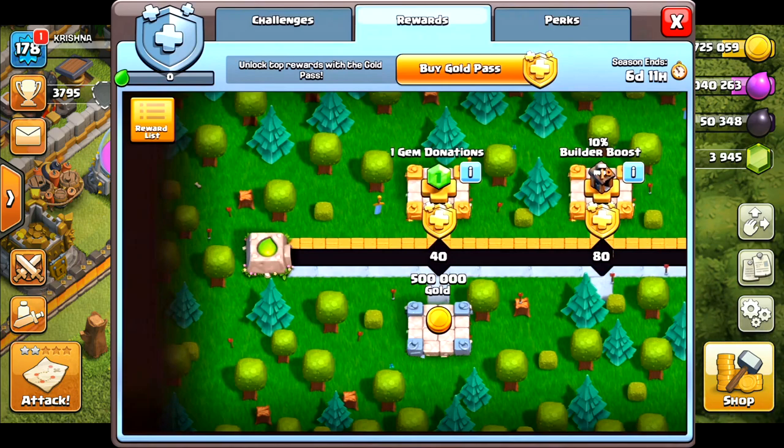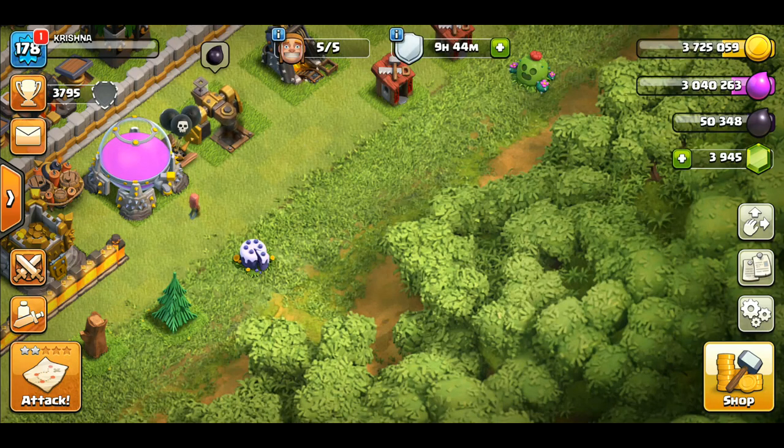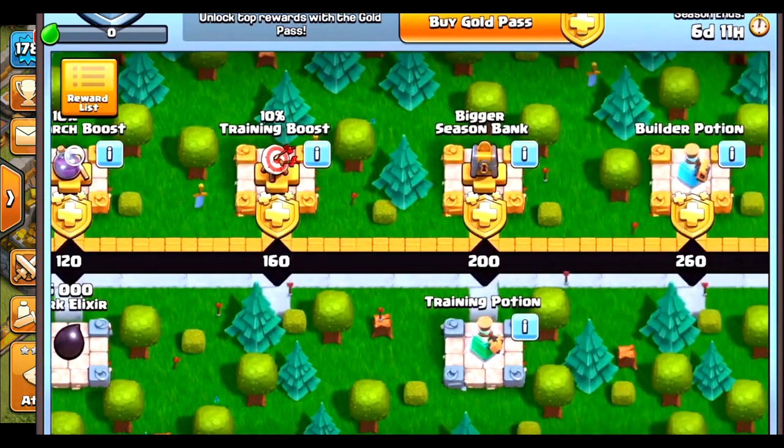At tier 40 you get green elixir, and for Gold Pass holders, gem donations become available. At tier 80, Gold Pass holders get a 10% builder boost. Further tiers offer a 10% research boost. Silver pass holders get 5 dark elixir and more rewards. You will also see a bigger season bank — treasury-type — and if you have the Gold Pass, you unlock more.